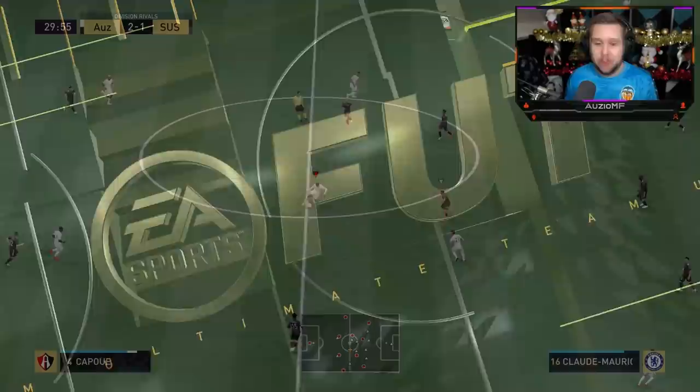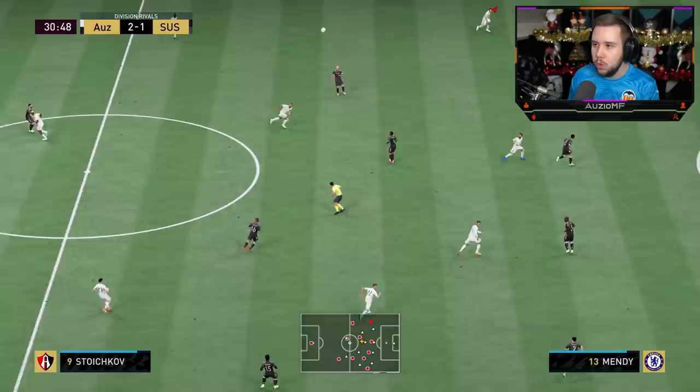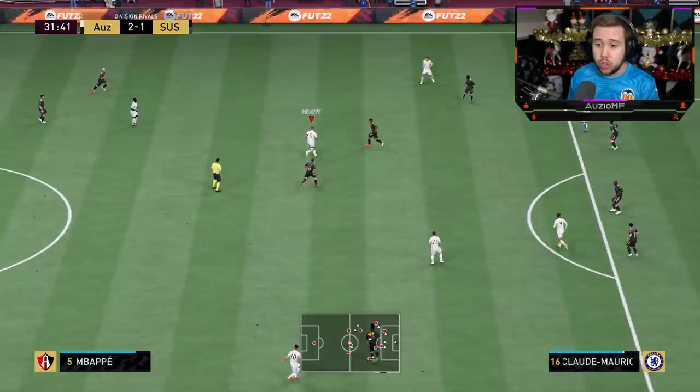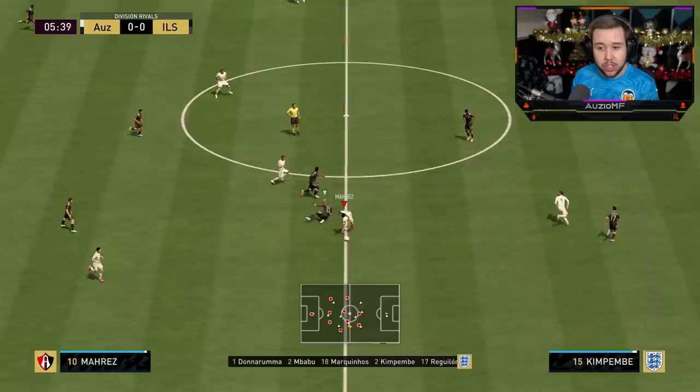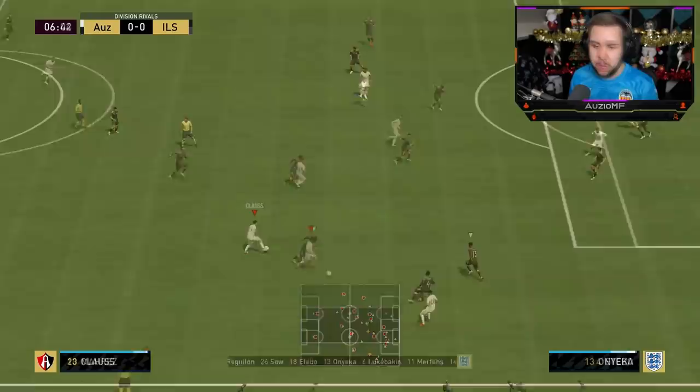One thing I definitely like to test with fullbacks is their passing ability. I'll tell you what, that is not a bad pass at all — it went straight onto Strojkoff and landed perfectly onto him. He does transition over and put in a very solid tackle. It wasn't possession-based, but he's still got it.